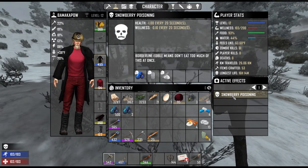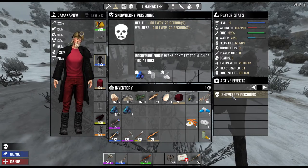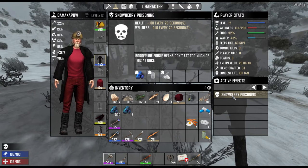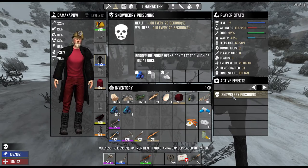Once poisoned by snowberries, time is the only cure. How much time, however, is unknown, as the poison buff currently does not show the time remaining. While poisoned, your health will drop one point every 20 seconds.